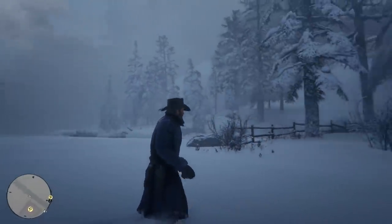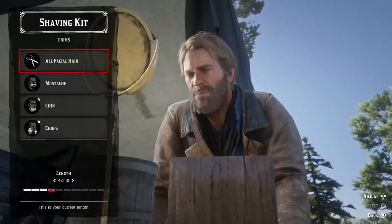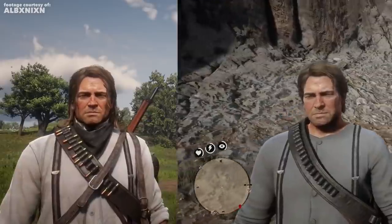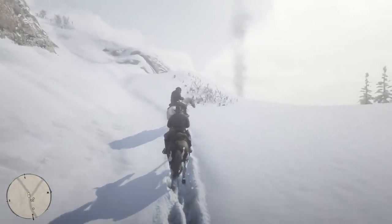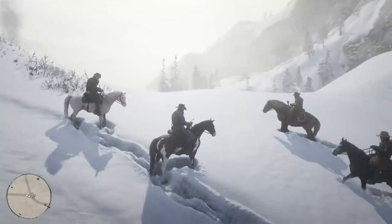We have spent the last month marveling at Red Dead Redemption 2's tiny little details. The way your main character's facial hair grows in real time and requires regular shaving. The way you have to dress appropriately for the weather. The way your guy visibly gains or loses weight depending on how much you feed him. This game seems to have an infinite quantity of those novel elements — a million tiny recreations of realistic detail from our world.